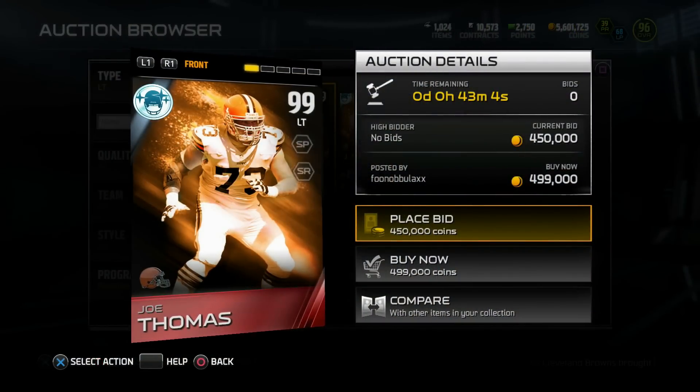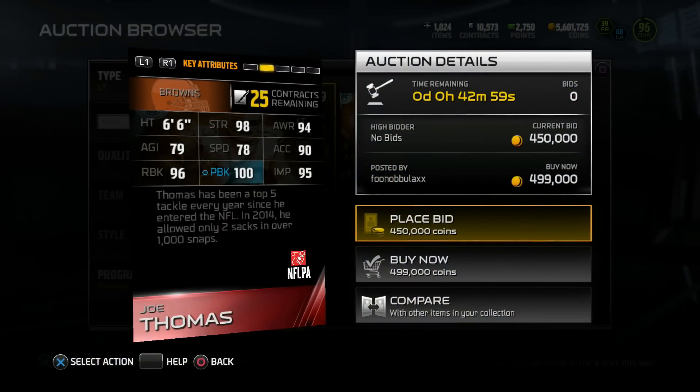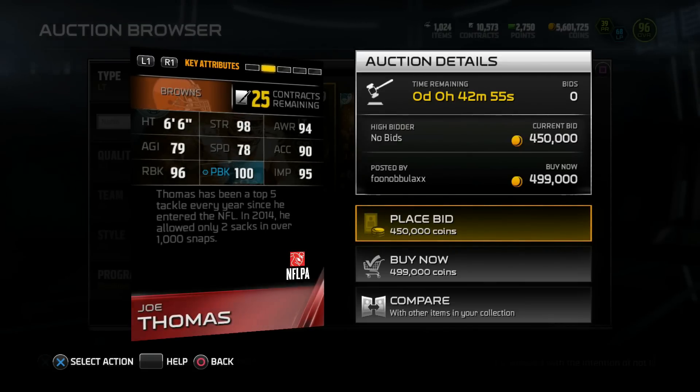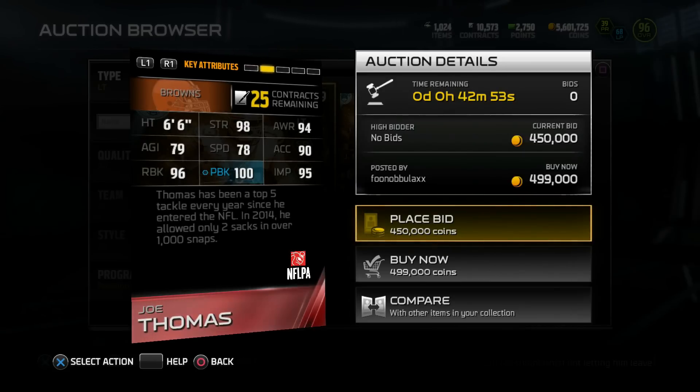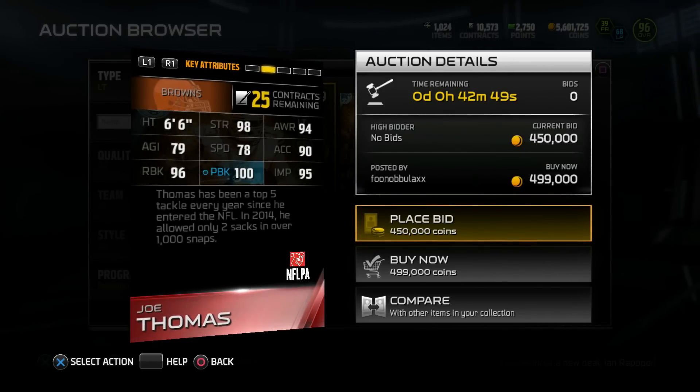First up, we got Joe Thomas, 99 overall. He is the left tackle positional hero. Check out the stats: 98 strength, 100 pass block, 96 run block, 95 impact block, and 90 acceleration. Thomas has been a top 5 tackle every year since he entered the NFL. In 2014, he allowed only 2 sacks over 1,000 snaps.